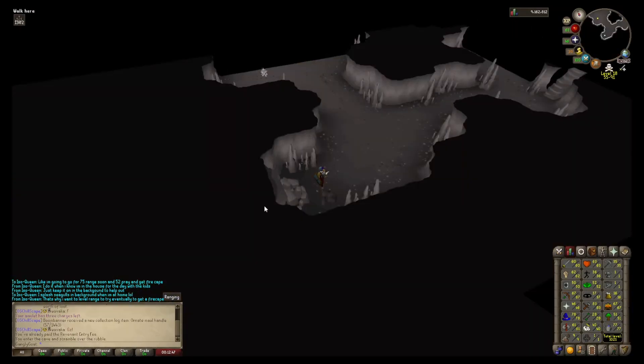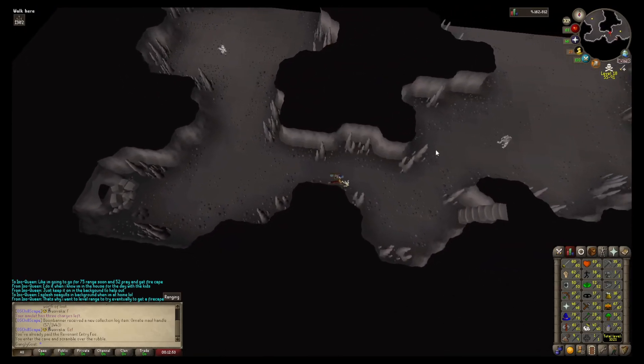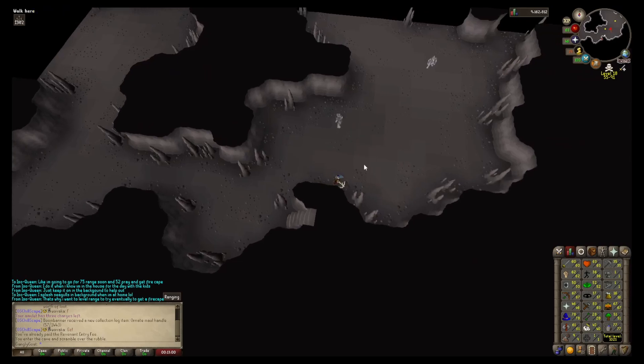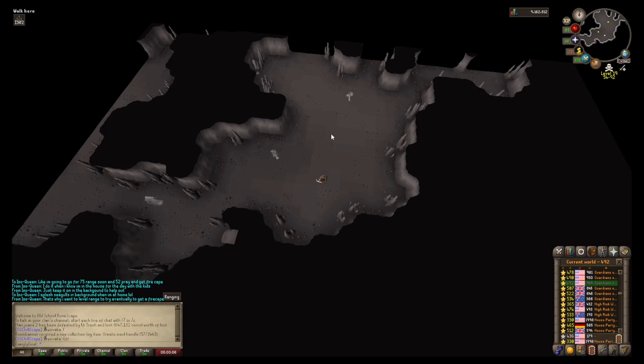Here we are over at the revenant cave. Already paid the fee - nicely done. There are imps over here and then over here we have the goblins. I've just seen a couple of people fighting so let's hop worlds before we do that. I'll just hop around first. Obviously if I do see PKers then I'll run away or hop - we'll see. Let's get the timer going.